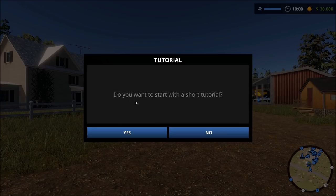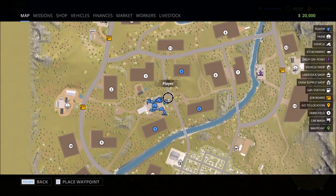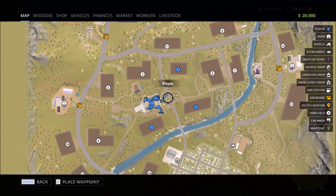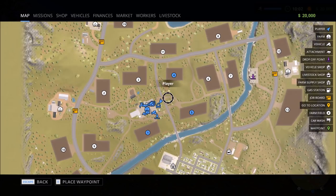We're starting out in a new free mode. It asked if we wanted a short tutorial — no, we've already gotten that in career mode. Let's take a look at what we have. We already have the farm and we have three fields: field number one, field number four, and field number five. All of those are in very close proximity to our farm, so we're in good shape at the very beginning.